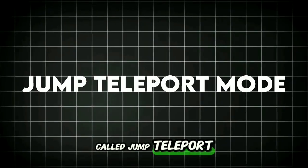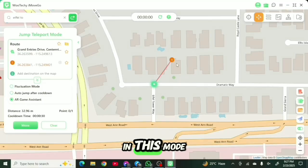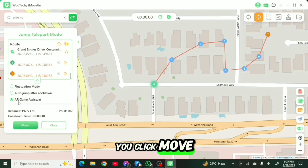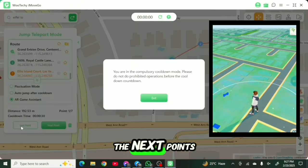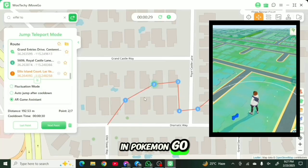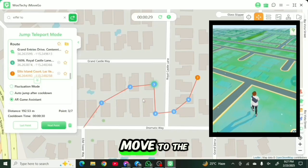The second feature is called Jump Teleport mode. In this mode, you can set multiple points to different places, and each time you click move, your location will be teleported to the next point. You can also see that my location in Pokemon Go is getting spoofed every time I move to the next point.